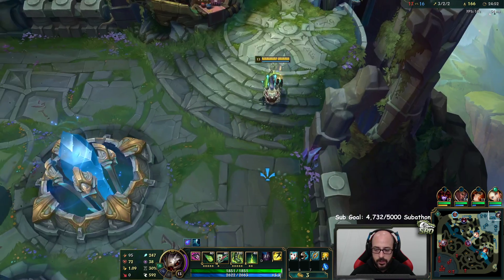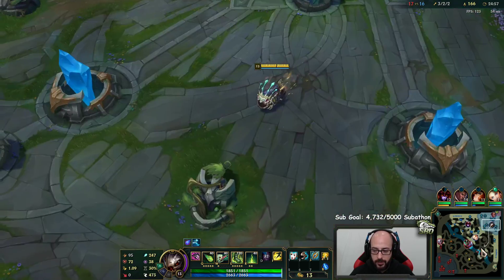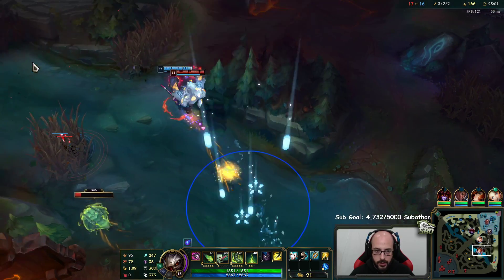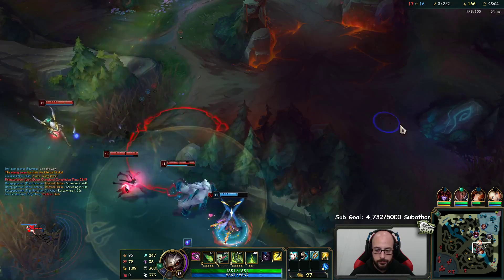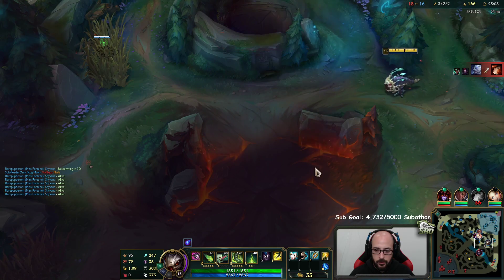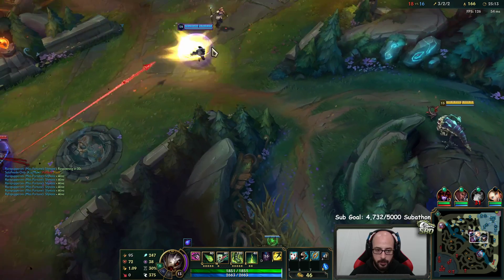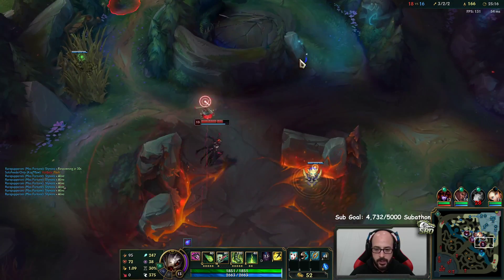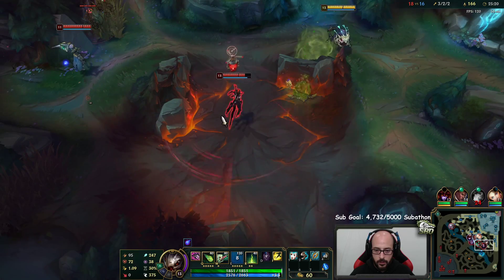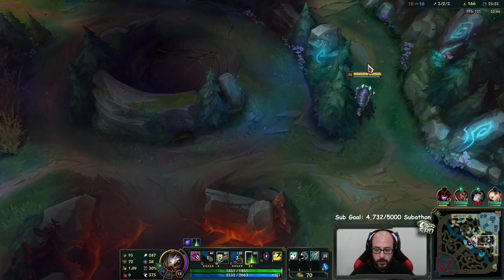We're definitely playing on the back foot. The main thing is if I can get poke before a fight happens - before whatever objective they're trying to take. It forces an all-in before I'm able to poke in most situations. Them having their backs against Baron was really good for us, but how often is that really going to be the case? Not too often.